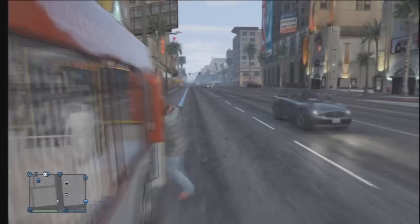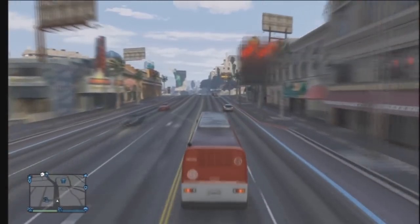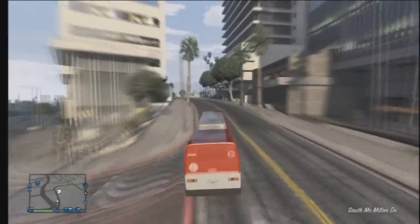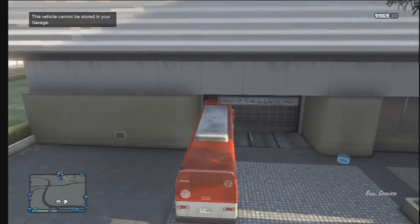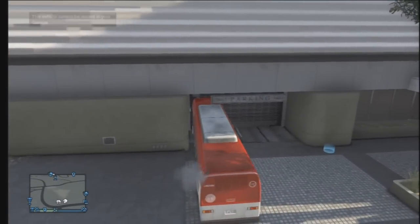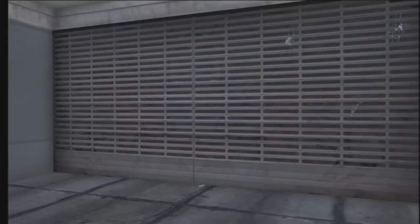Once you get your bus, just head back to your apartment wherever you live. You're going to see me mess up here, but all you got to do is just park the van flat up against the garage door. I hopped out once and it didn't teleport me in right away, so I just repositioned it. I don't think you have to be in the corner, just flat along the garage opening.